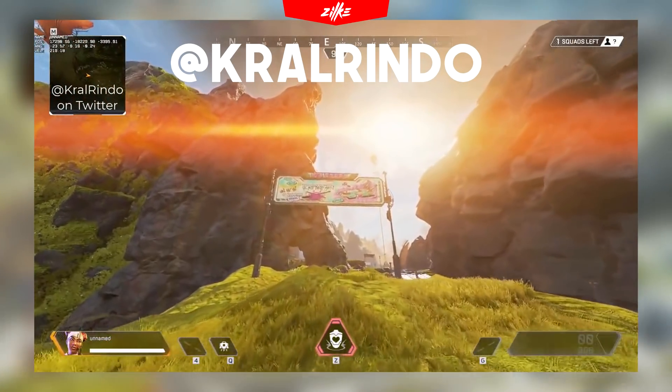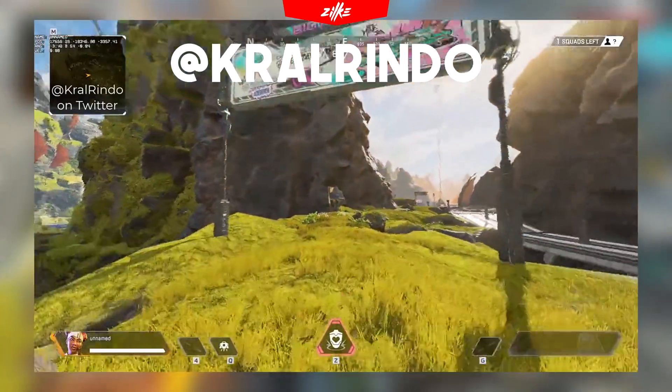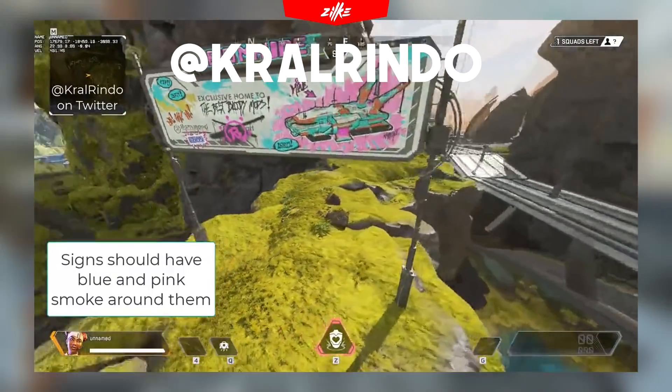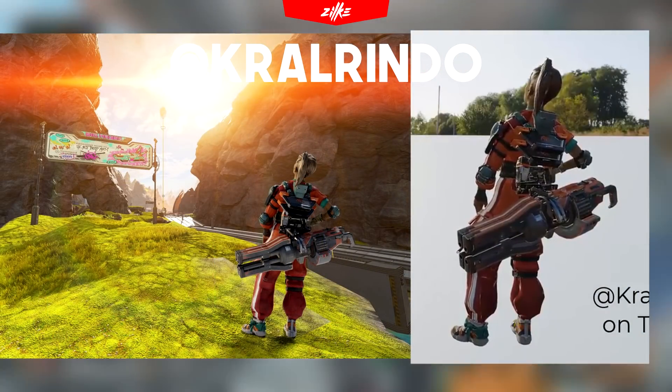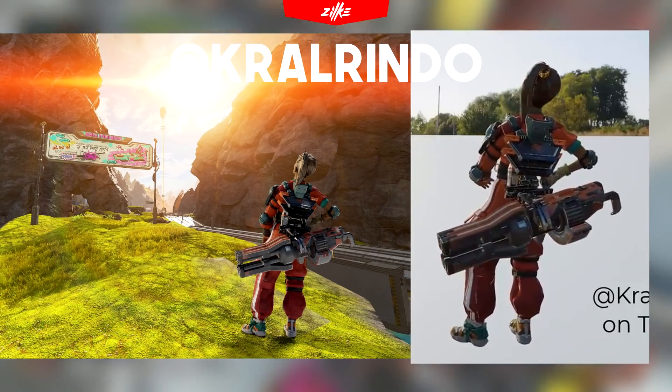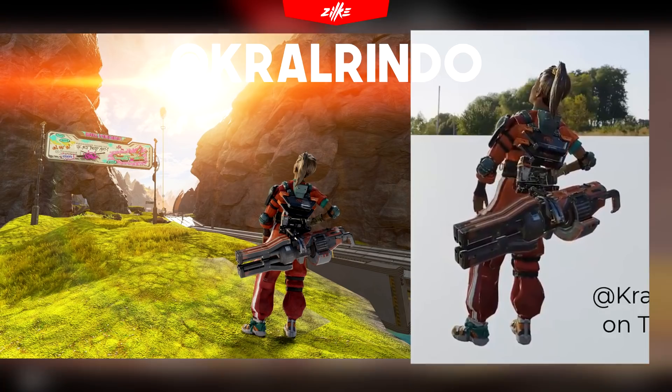When the teasers go live we are going to get boards like this on the roads towards lava city. Crorindo made some really nice video footage showcasing that. We are also going to see Rampart on the match loading screen looking at the sign with this animation — the same thing as with Caustic and Bloodhound that we saw previously.